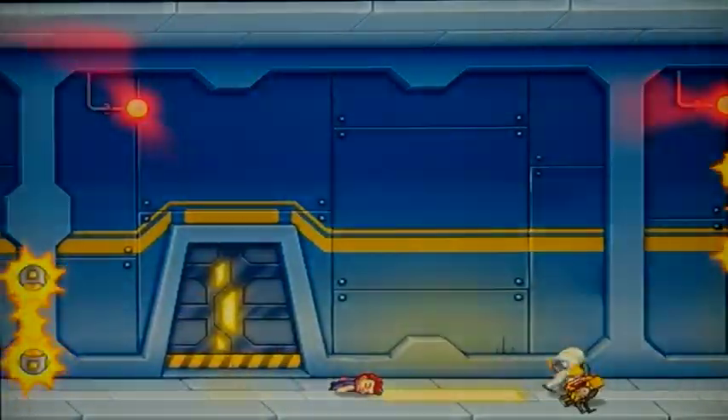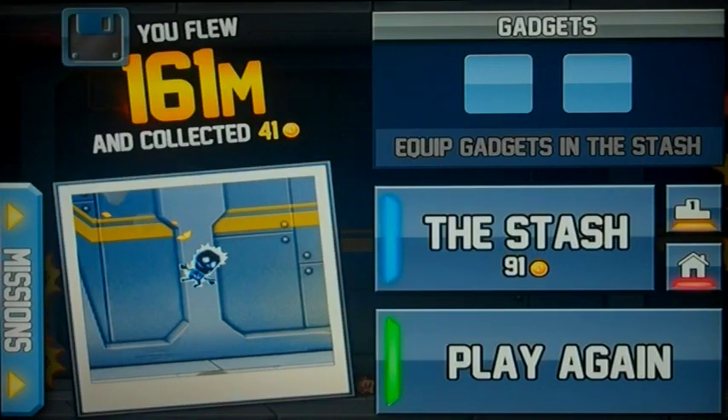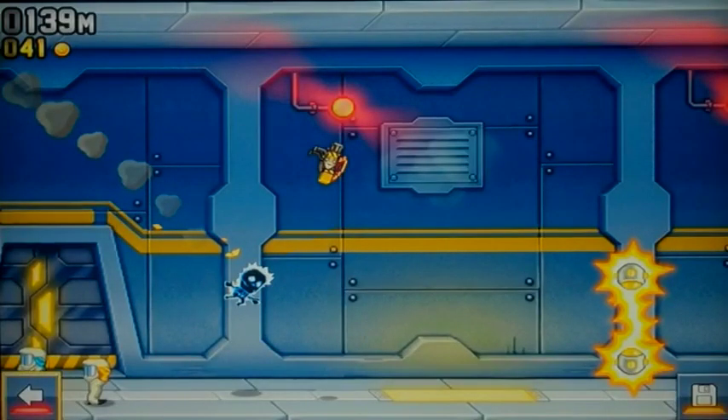After the death sequence ends, it's going to bring you to a results screen. On the left side of your screen there's a picture — it'll look different depending on how you played. Click on that picture, and then in the bottom right corner of your screen it's going to have a little save disc icon. Click on that and it's going to save the picture.